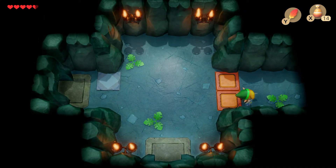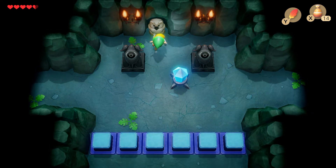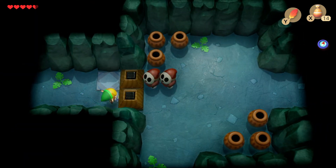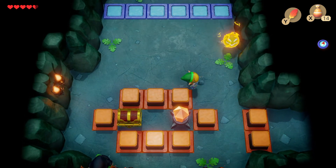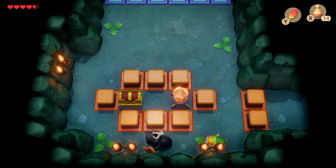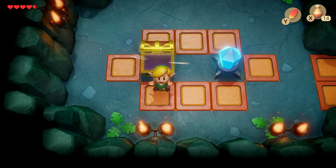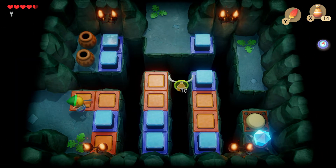Here we can go to the right, at least for now. There's a switch, so we can switch stuff on and off. We don't have a beak. We would have to have bombs to activate that, right? Oh, no, we don't. It's a key - nice. Let's see what else we have. Some magic powder - that's always good.